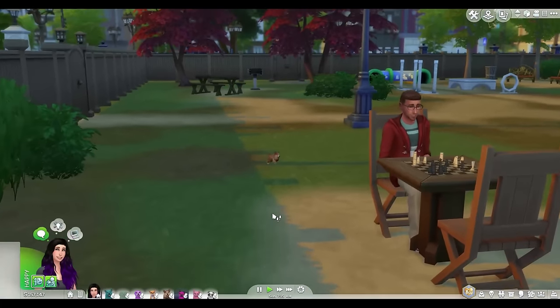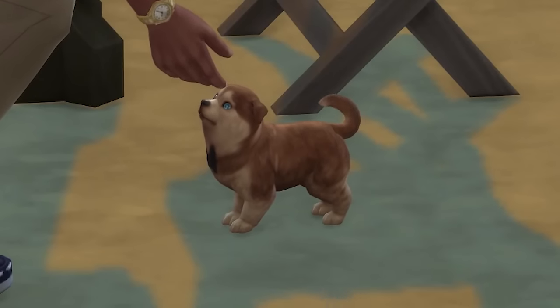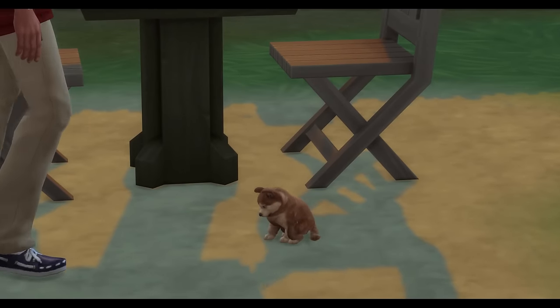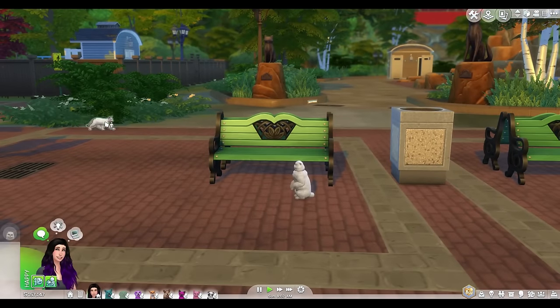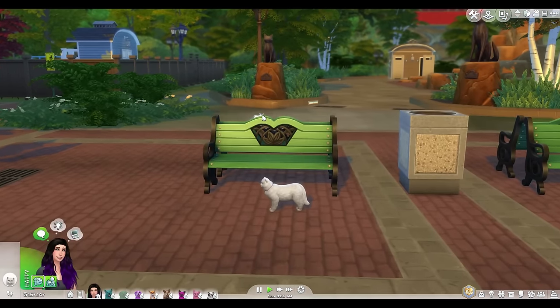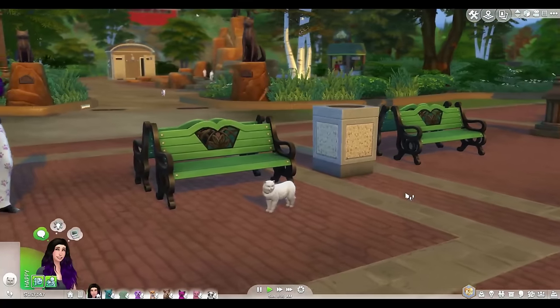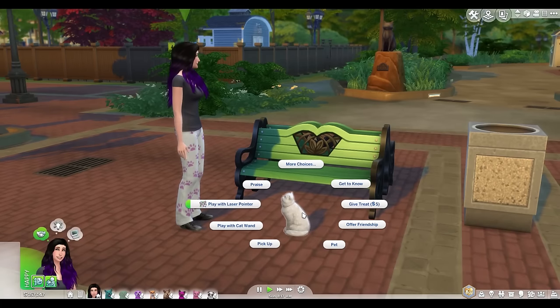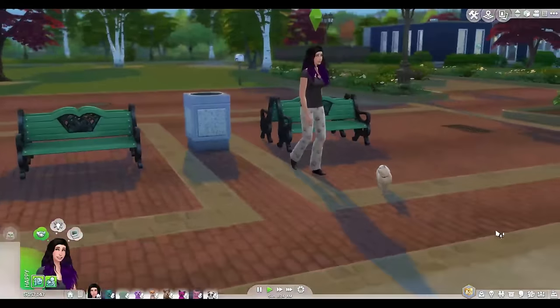Joey is always the first to go do stuff. This dude's just like, screw chess — puppies just came in! Joey's like, I think you're okay? I'm going to go pet this ridiculous cat. Oh, there's another cat — a stray! Somebody said you can adopt strays. I mean, I can't because my household is full, but I didn't know that in the game. Is he going to attack me? Don't attack me! He didn't attack me! I want to pick him up.